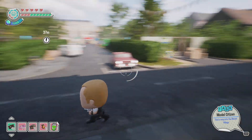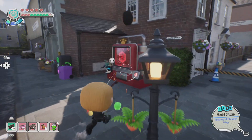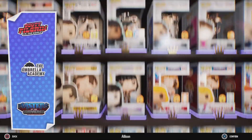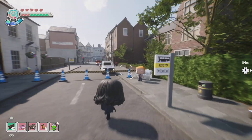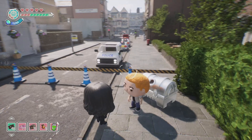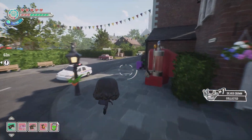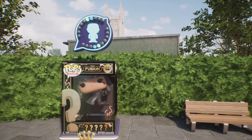Oh no — if you run past him he just does it anyway. Now let's swap our characters to a character like Allison, who can rumor people. We've gotta tell this guy it's his birthday. And then there we are.